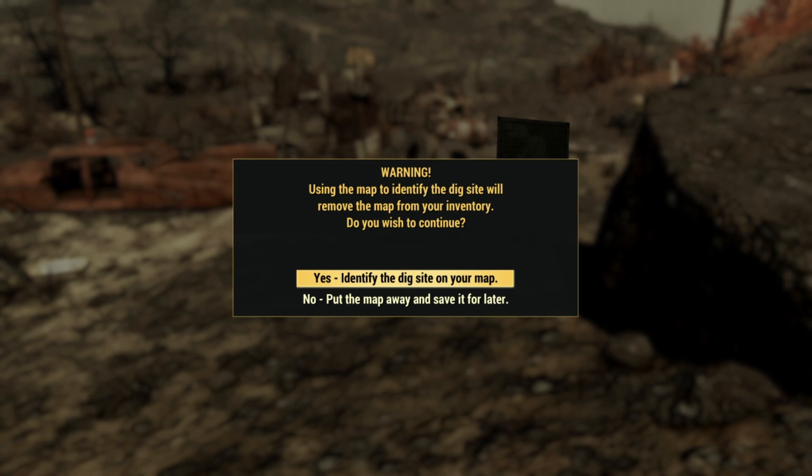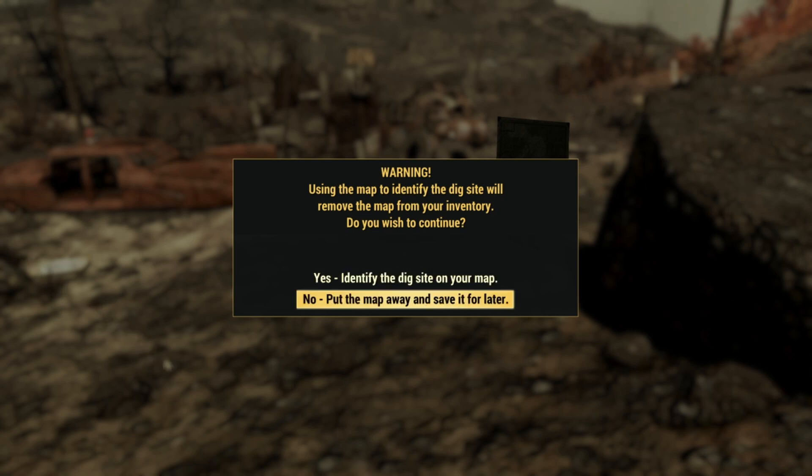If you're going solo, here's how you do it — it requires extreme sleight of hand. You're going to click yes to identify the map, and immediately after pressing yes you're going to press whatever key backs you out of reading the map. Immediately after that, press whatever key you use to drop something, and immediately press the key to confirm the drop. On Xbox I'm pressing A, B, X, A in rapid succession.